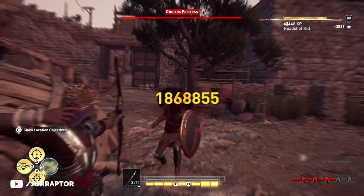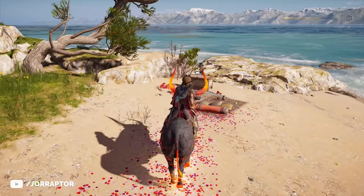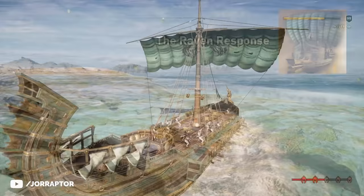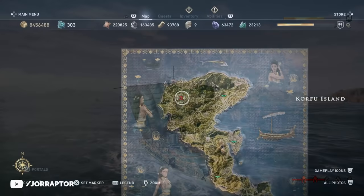There are five new engravings in total, all linked to new ostraca. If you collect all of them, you complete a brand new quest called 'A Kind of Treasure.' You then get a marker near the starting area where you find a chest on the beach — opening it gives you the Raven Response naval skin for your ship, which is the Valhalla look for the Adrestia. That alone makes it worth going after all the ostraca, and each one also gives you a brand new engraving. You need to find the tablets first and then go to the location hinted at by the message.